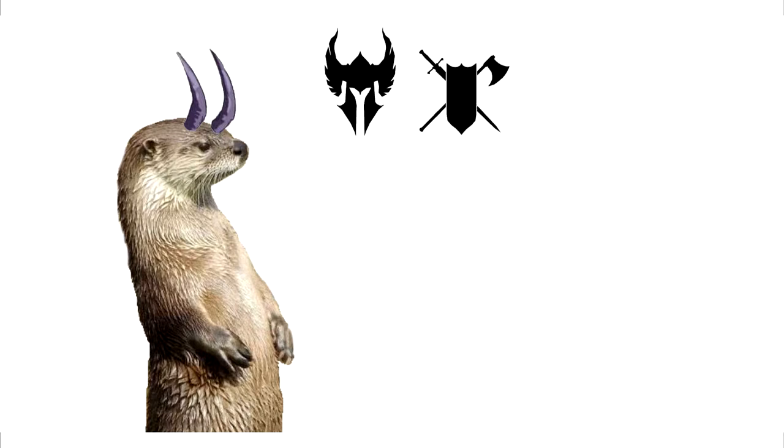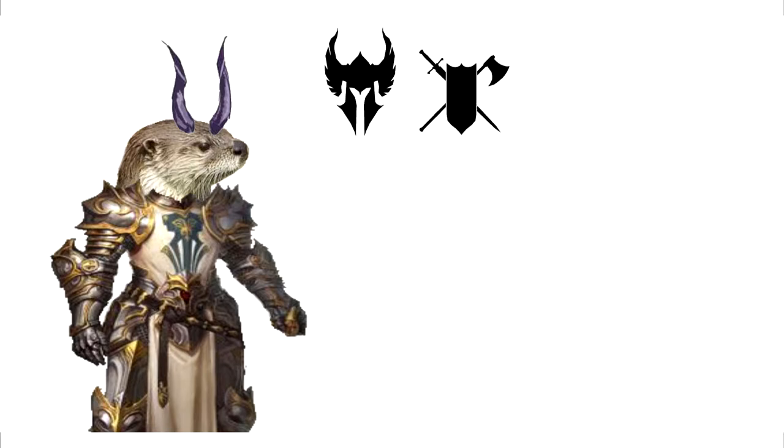First, heavy armor proficiency. So with that, we give our little otter plate armor, and our otterling has an AC of 18. As a small explanation: AC is the minimum number someone needs to roll for a hit roll to actually damage you with an attack.